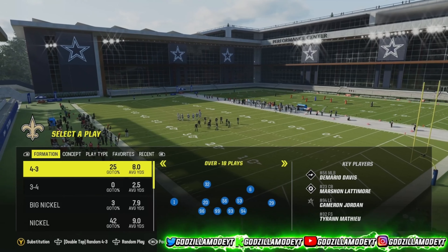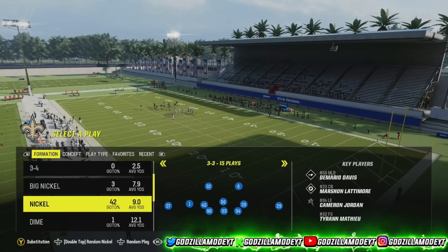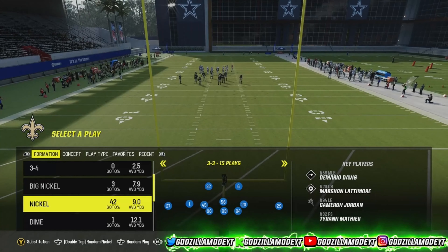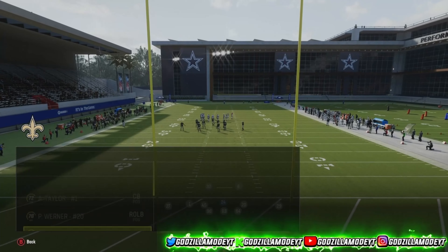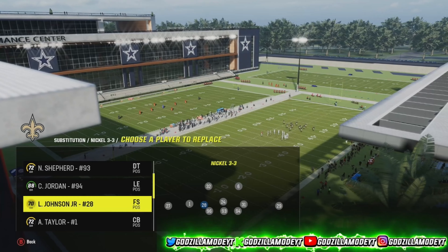The first one I'm going to start off with is the nickel 3-3 blitz defense. This is the best one that a lot of pros are using, and this works in play now and franchise. Now, what we're going to do first — like I always do — is go to substitutions. You want to make sure you have safeties in the box right here. Safeties — using a linebacker with lurker, lurk artist, or 90-plus speed.